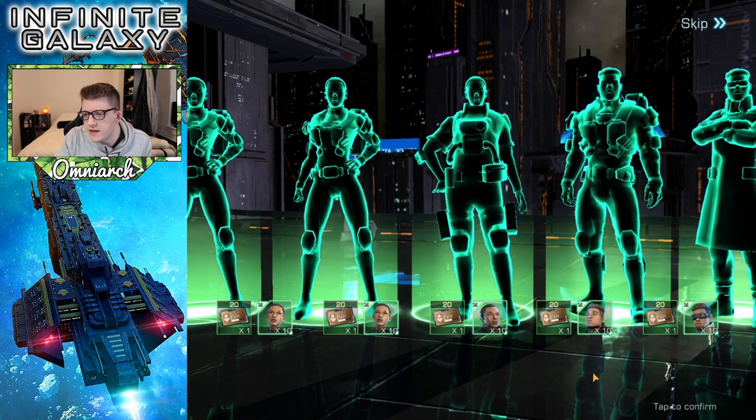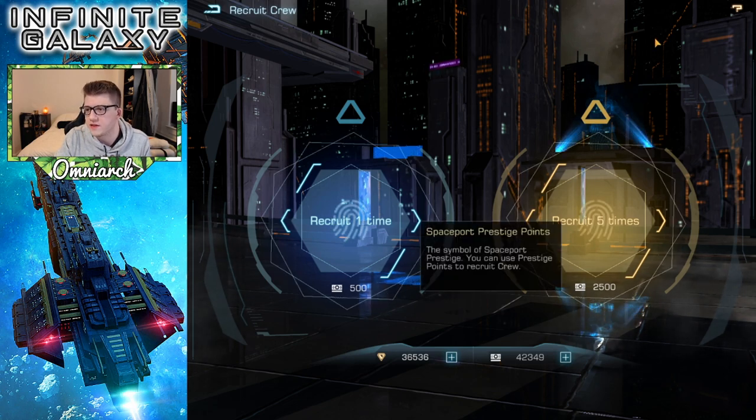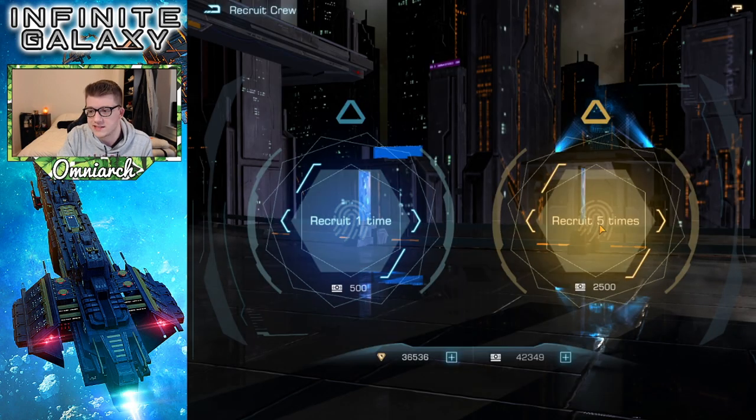Can we get - does the game tell us the probabilities? Oh, here it is - 'get crew chances': legendary half a percent. Wow. So less than one in four is going to be blue, and less than a one percent chance for a legendary. That's insane, dude. I feel like getting more skills on them is gonna be like impossible. Honestly that needs to be reworked - even at 50% and then redistribute the rest, because that's crazy.